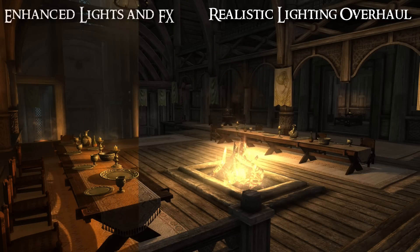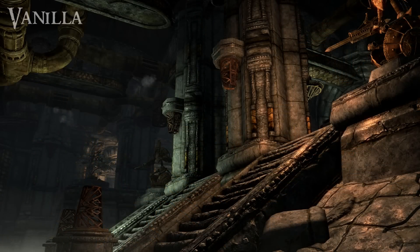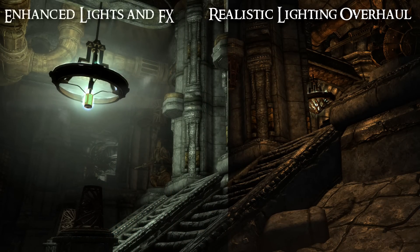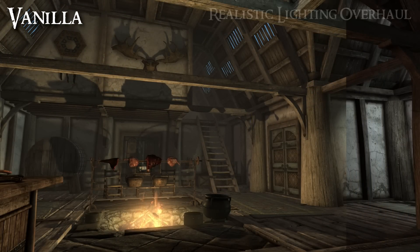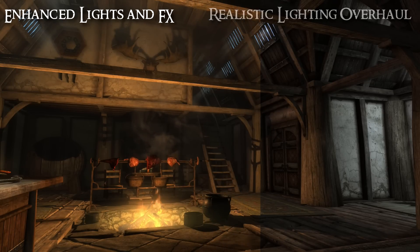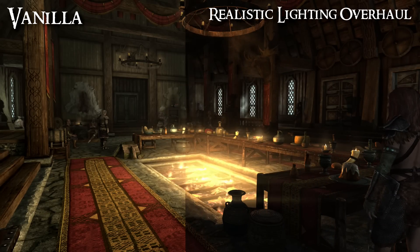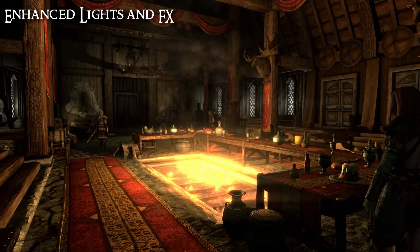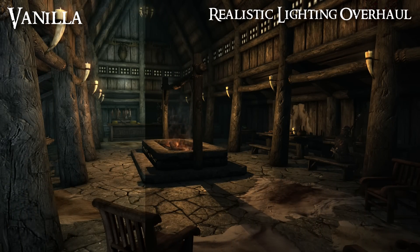One is called Realistic Lighting Overhaul, or RLO, and the other is called Enhanced Lights and FX, or ELFX for short. Both of these mods have a rich feature list, but probably one of the most important things they do is remove the ambient light and replace it with realistic light sources that give off deep and dynamic shadows. You can see in this scene the shadows dancing around on the wall. Both mods do this in slightly different ways but the effect is massive — it makes a huge difference to how realistic the scene looks, emphasizing the importance of light sources. You will find well-lit areas near fires and candles in stark contrast to the deep shadowed areas far away from any lights.